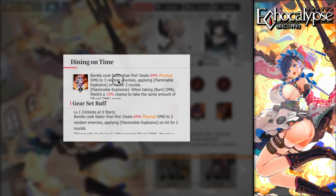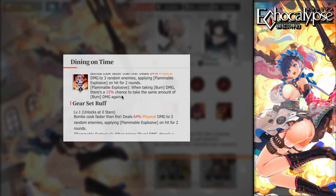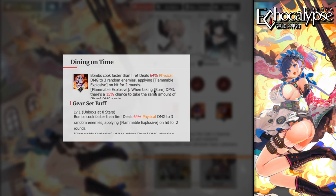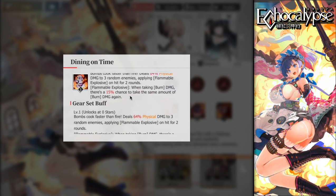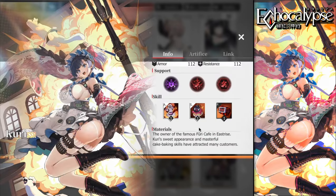Her main skill 'Cooks Faster Than Fire' deals 64 physical damage to three random enemies — low damage but it applies Flammable Explosive on hit for two rounds. Flammable Explosive means when taking burn damage there's a 15% chance to take the same amount of damage again. At four stars this goes up to 30%. It's not fully consistent — it's RNG-based — but in a full fire team at max stars she becomes very good.